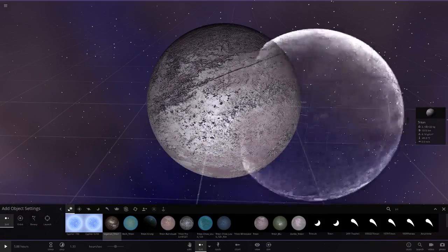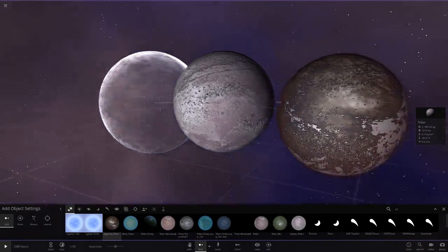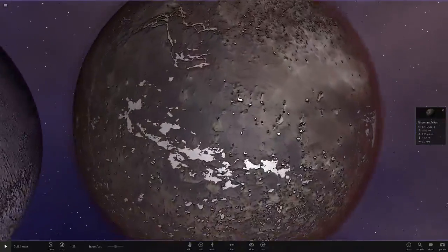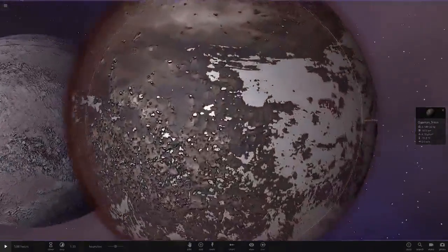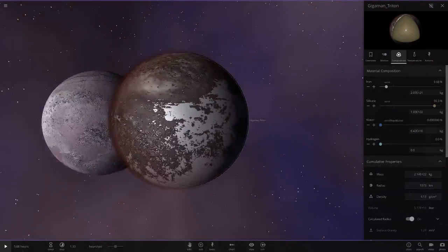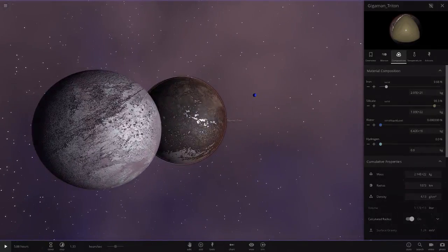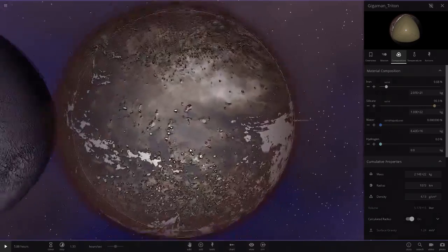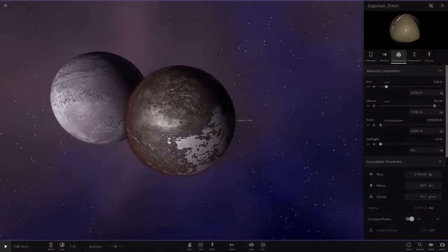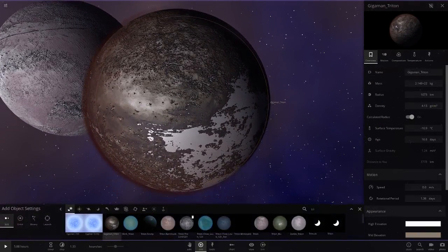First off we'll start with Gigaman's since it's at the start of the list. He's going with one of the really dark colored atmospheres on it, with a grayish-white surface with frozen ice on it. I like that — the atmosphere does look pretty good. I almost like that more than mine, actually. That is a good competitor for my own one.